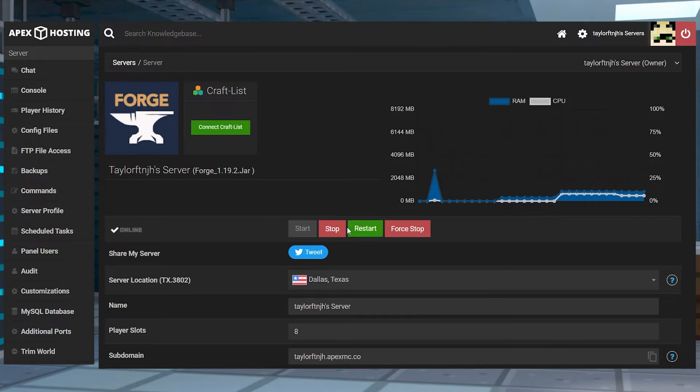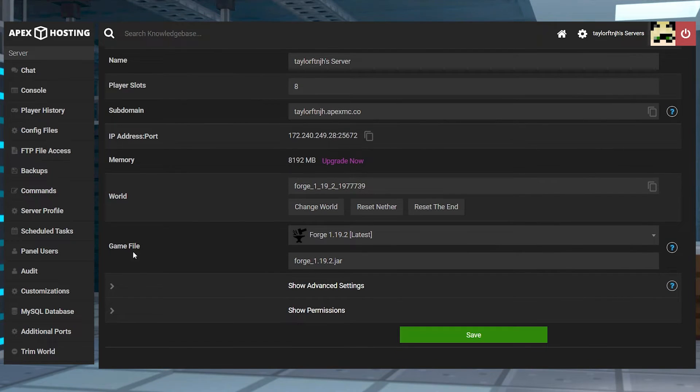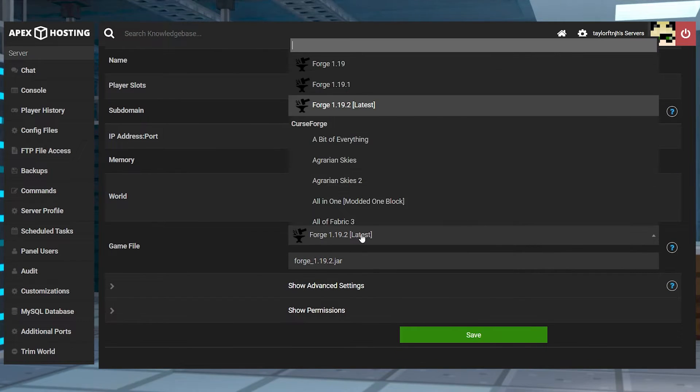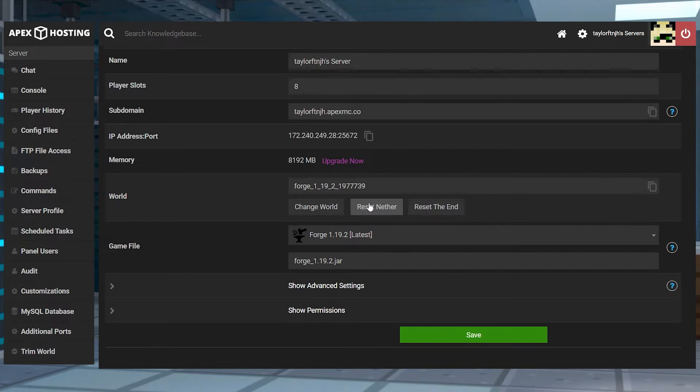Head to the Apex Server panel and stop the server, then scroll down to the game file section and make sure that you're running either Forge or Fabric depending on your mod, along with the correct version. After this, enter the FTP file access in the left-hand menu and log in.